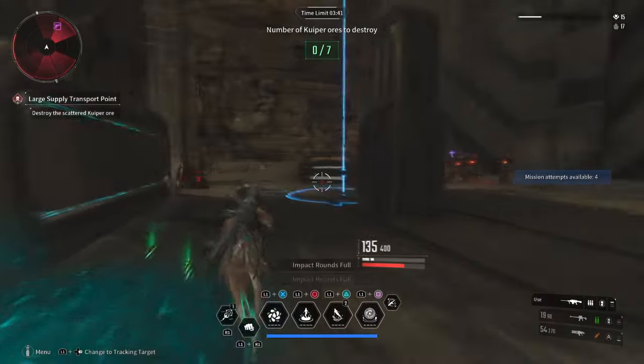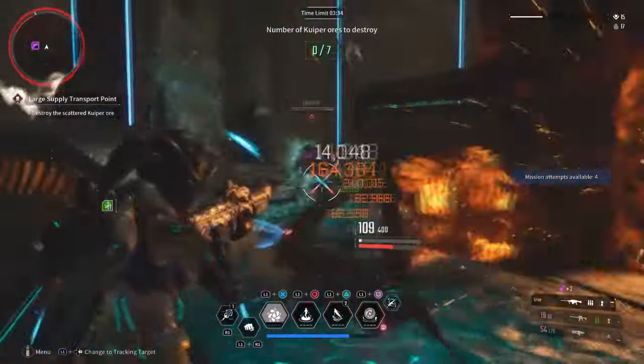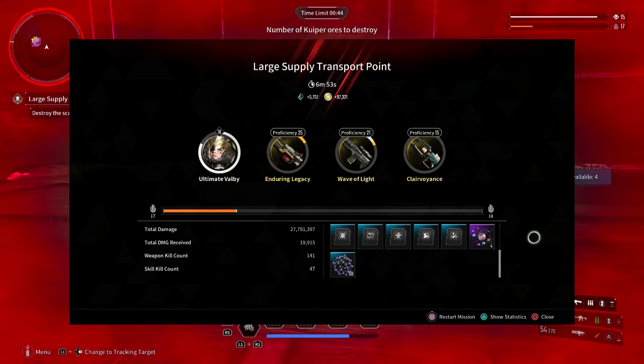Play the mission like normal until you hit this large room where you need to capture these points. There are 4 elite enemies that spawn that all can drop the following material. The lowest you can get is about 4 while the highest is 10.